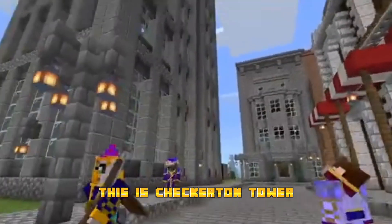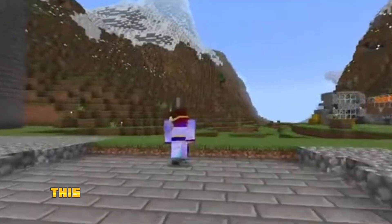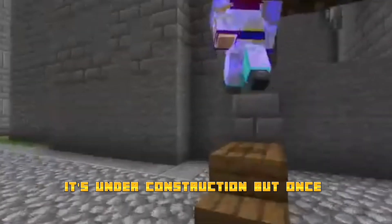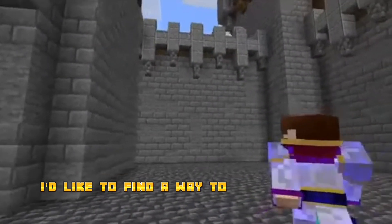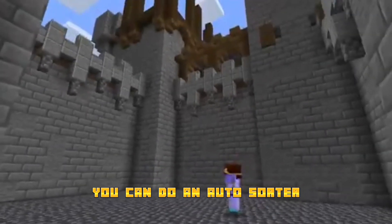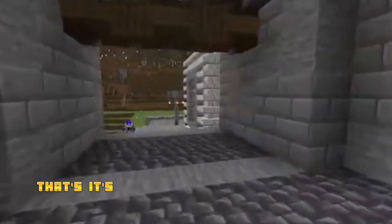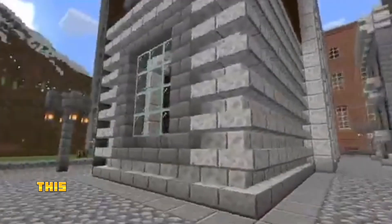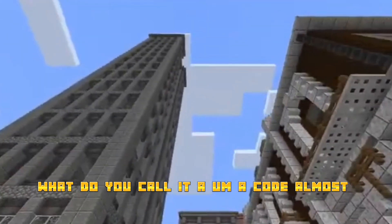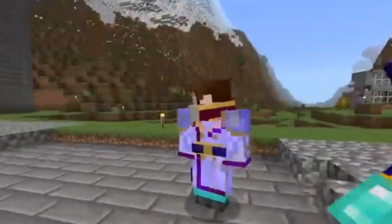This is Checkerton Tower — that's also the bank for Lopat, currently under construction. Over here is something I created: the Lopat Treasury, also under construction. Once finished, I'd like to find a way to store stuff in here without it getting stolen. You could do an auto-sorter — yeah, that would work well. That's all we have so far, but this is a ton of stuff, and it's all up to a standard.